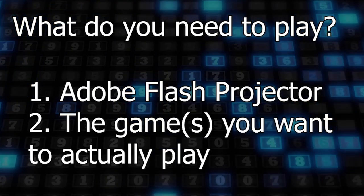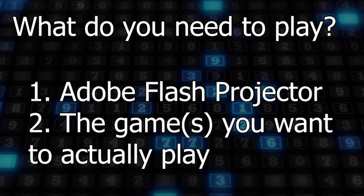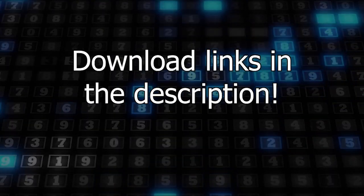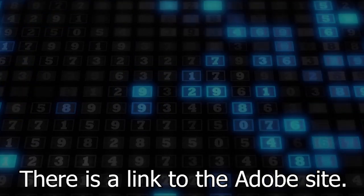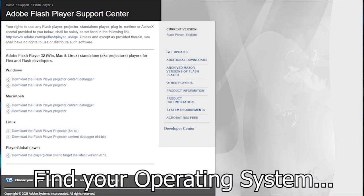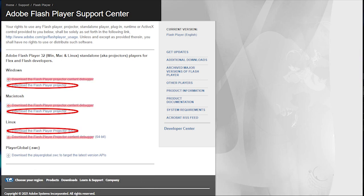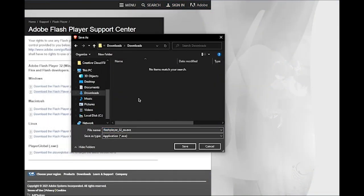What do you need to play the game? You'll need the Flash Projector and the games that you actually want to play. Download links are in the description below. There is a link in the description to the official Adobe site to get the Projector. Find your operating system and click Download the Flash Player Projector, and NOT the content debugger. Place the application anywhere on your computer that it won't get deleted accidentally.